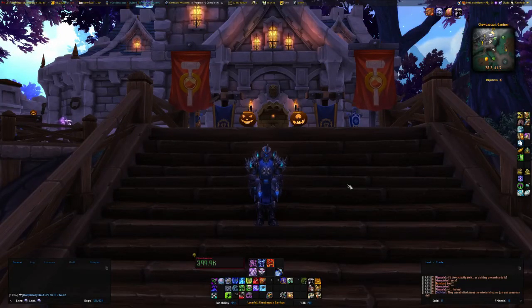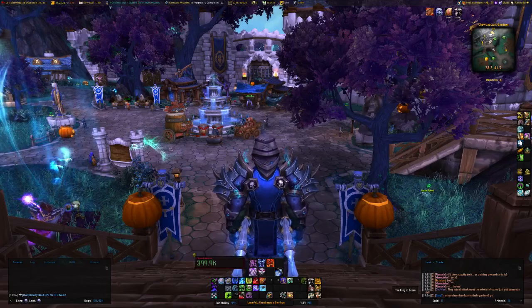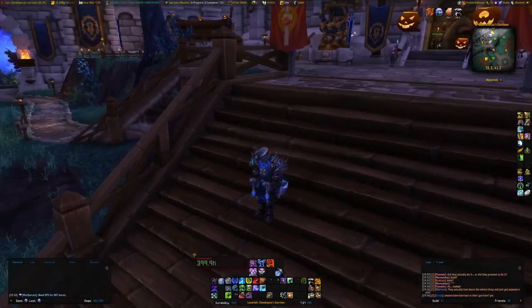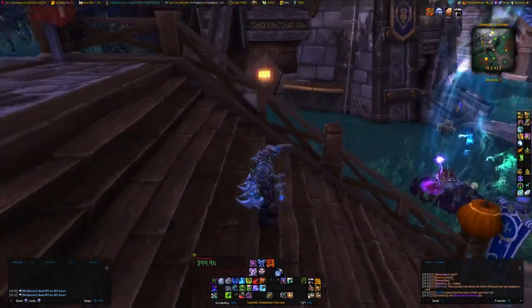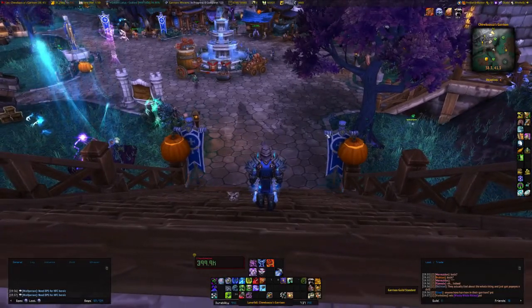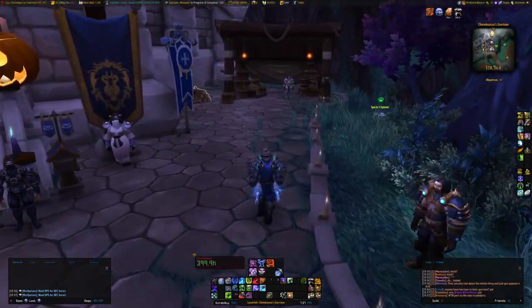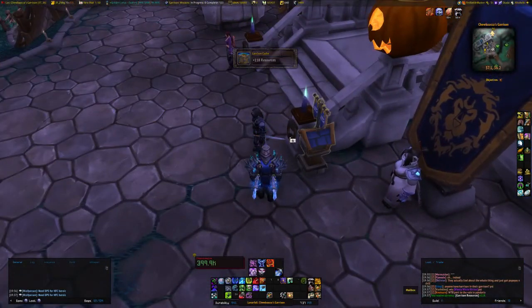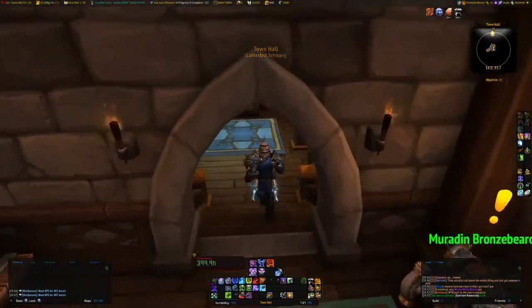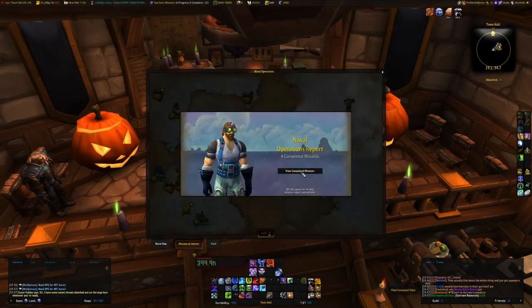All right everybody, here is Noobtastic's daily enchanting restock, just a basic overhaul. My enchanter is my DK here, Chewbacca. This is my daily routine for him: check the auction, click the mailbox, repost auctions, restock whatever's been sold. Then I have some garrison things - get my seals, do my boat missions, table missions. I'll be doing this series pretty much every day so it'll be a routine after a while.